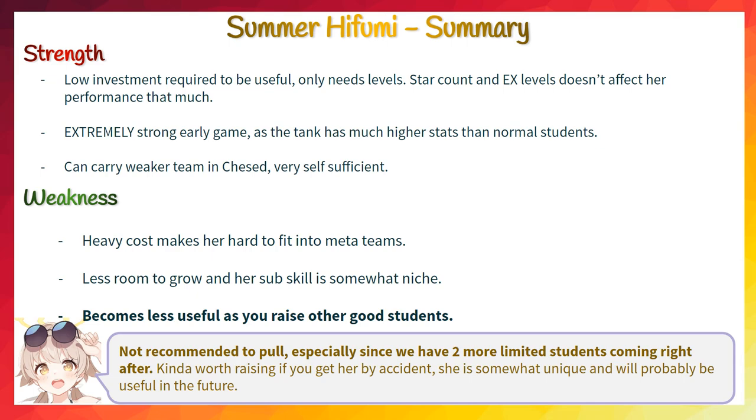However as your team gets stronger, she does not improve as much with further investments, and the heavy costs make her a relatively weak character in the late game. Overall I don't recommend pulling Summer Hifumi at all — we do have 2 more limited characters coming right after. Lately Blue Archive has been making a lot of efforts to make non-meta students useful, and even the most useless students have seen competitive play on JP server. We do know the devs love Hifumi a lot, so I wouldn't be surprised if she suddenly becomes top meta in the future.